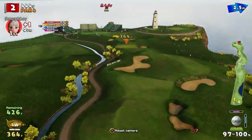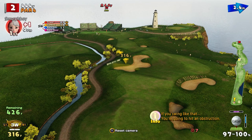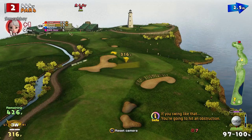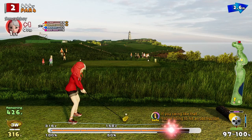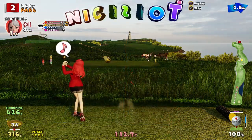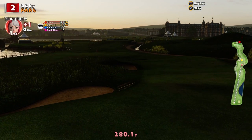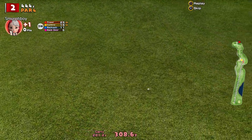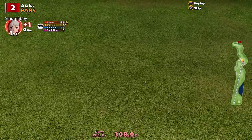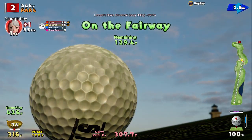Second hole, par four. You could try and drive it there, but of course you'll end up in that rough. So the sensible place is to play up about here and get yourself a good position on the fairway. Nearly did it again — inaccuracy is absolutely punished on this course. However, we're safe. 130 to go.